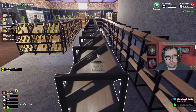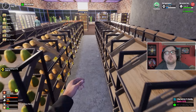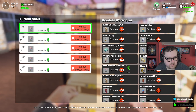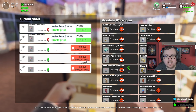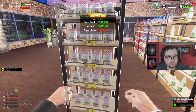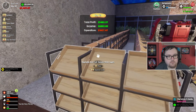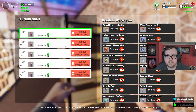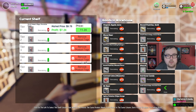We ran into an issue because 13 is a bad number when you're doing it this way, so I'm going to be ordering one more shelf. First, we've got to stock up — some of my shelves are running empty because of how much time I've spent figuring all of this out. Almost 7,000 income — very nice at the end of day 79!